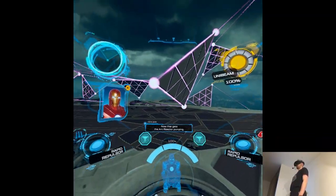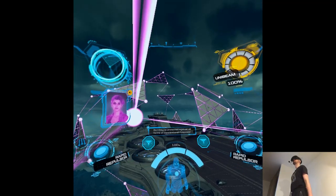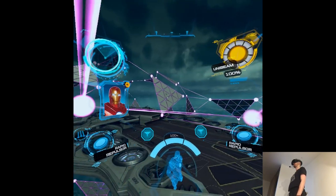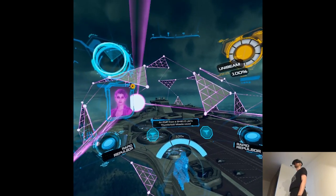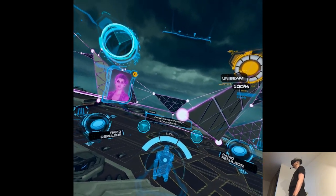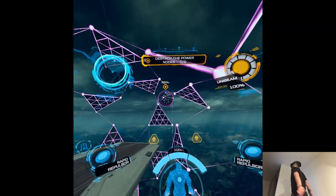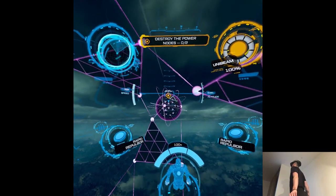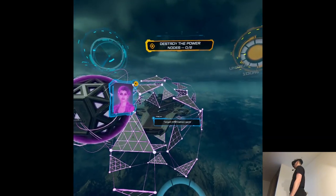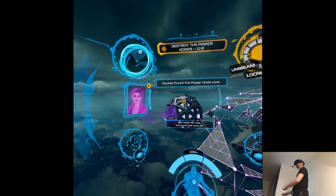Now that gets the arc reactor popping. Sir, my scan of the laser cage is complete. Those spheres generate energy for the entire structure, but they're protected against all forms of conventional firepower. So let's get unconventional. An EMP from a shield jet's thunderbolt missile could render the node susceptible to your most favorite weapon. My fists? Indeed. Get within scanning range of the spheres and I'll send targeting information to shield.